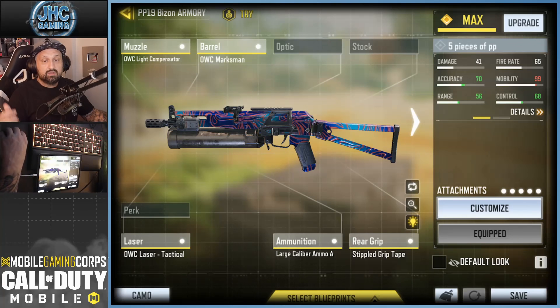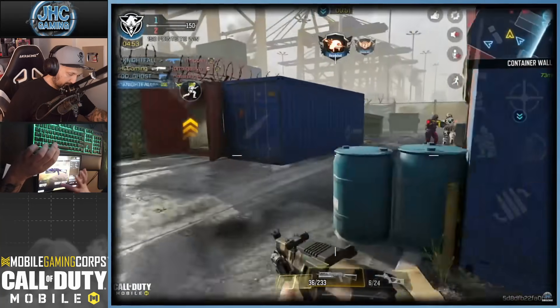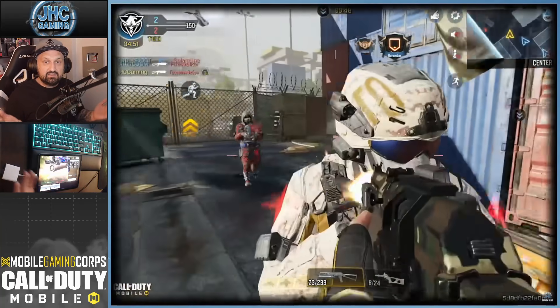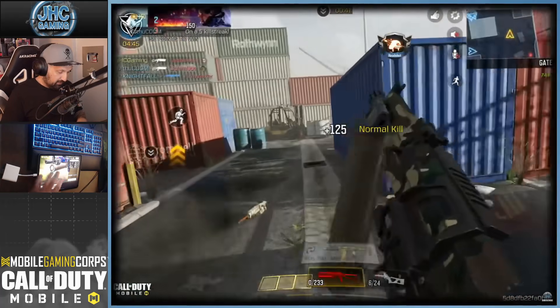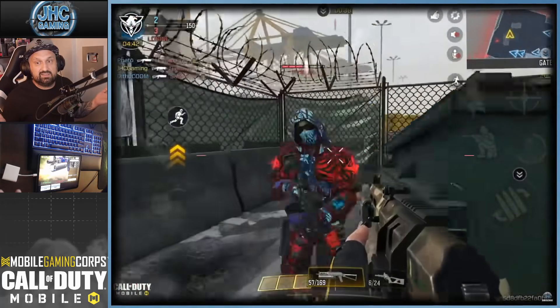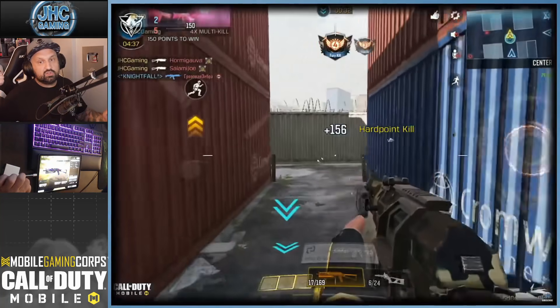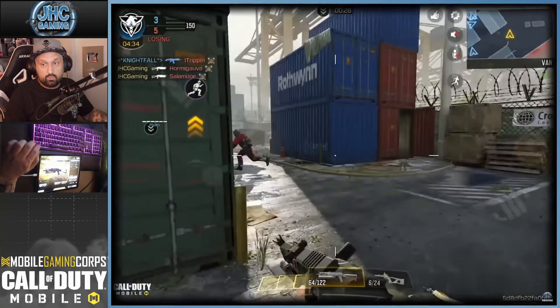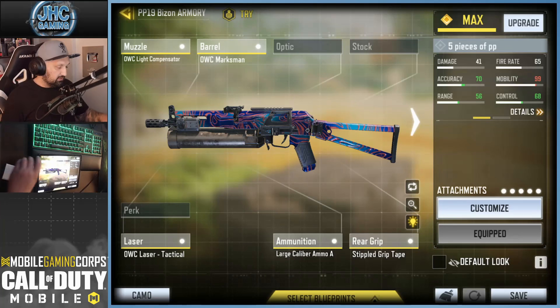For the PP19 Bison Damascus grind I used: OWC Light Compensator, OWC Marksman barrel, OWC laser — that's the OWC gunsmith. For the ammo, I used Large Caliber but I'm not sure it makes a huge difference given the body part multiplier. The extended mag isn't needed since this gun has a lot of ammo, so you could remove it and use a stock, optic, or perk. The gun feels great and the hip fire accuracy is horrible — I struggled a bit to get hip fire kills, but at very close range it doesn't really matter.